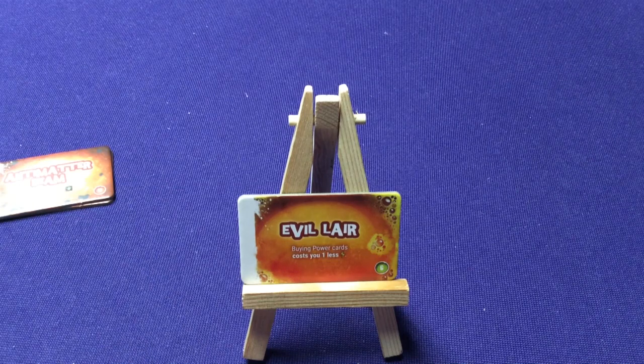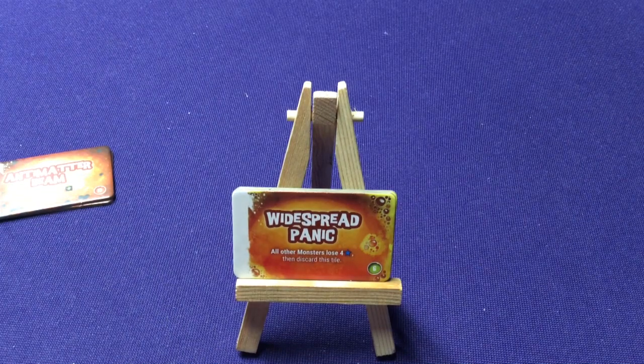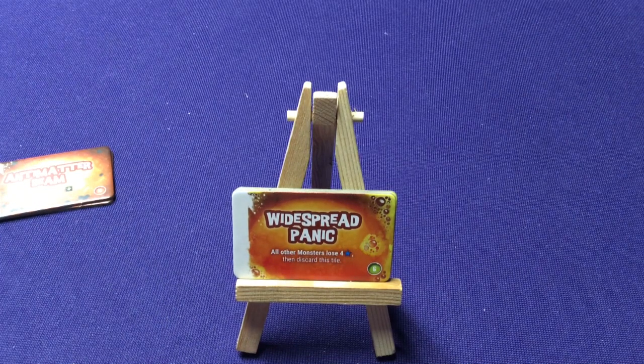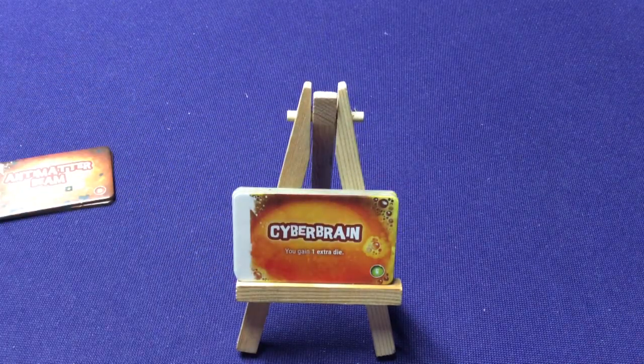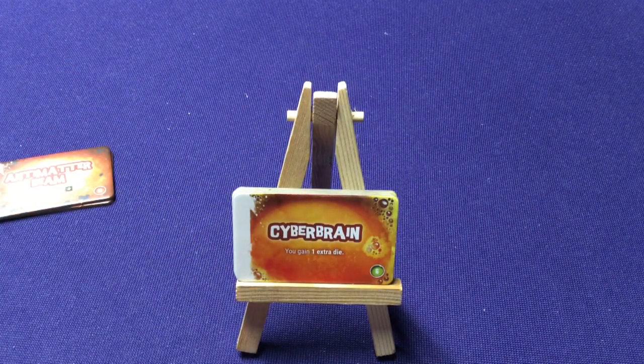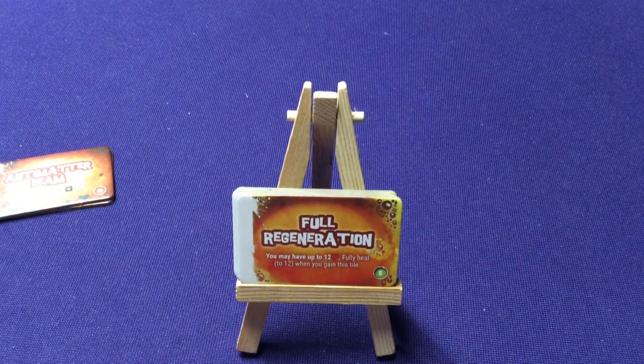Here are our orange level-6 tiles. Evil Lair — buying power cards costs one less energy. Widespread Panic — all other monsters lose four victory points, then discard this tile. Cyber Rain — you gain one extra die. And Forward Generation — you may have up to 12 health and fully heal up to 12 when you gain this tile.